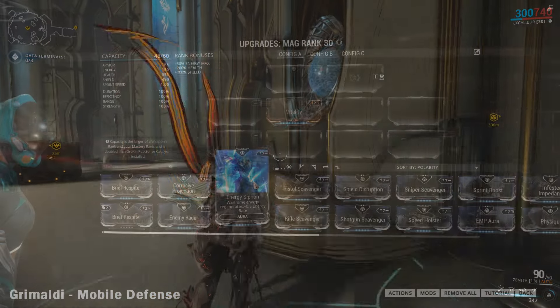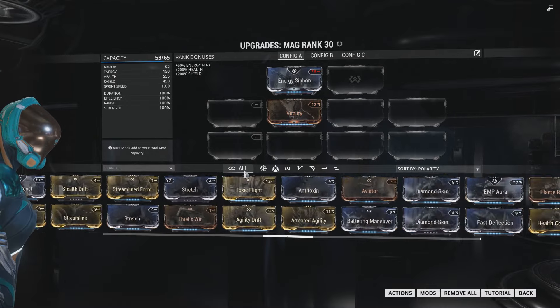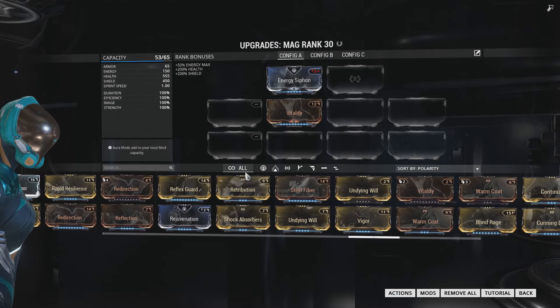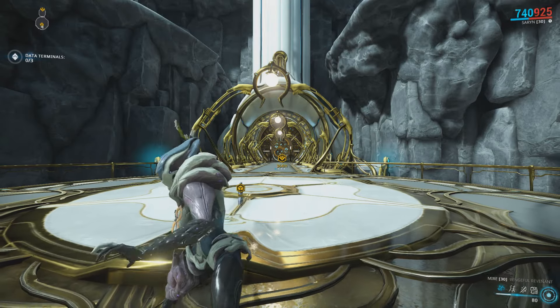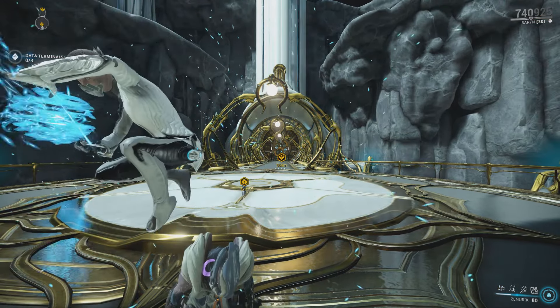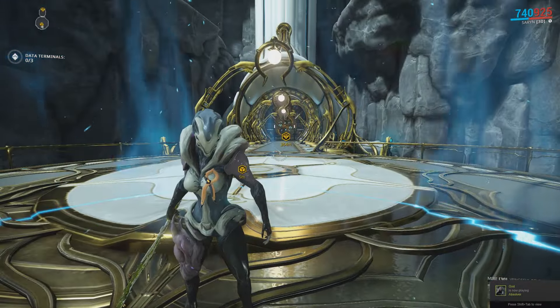For those of you who aren't playing in a squad, my suggestions consist of either equipping the Energy Siphon aura mod so you can passively gain energy while playing throughout the mission, bringing some energy restores, or even waiting until you can activate your focus school — which is only for those who chose Naramon and have unlocked the Energy Overflow ability.